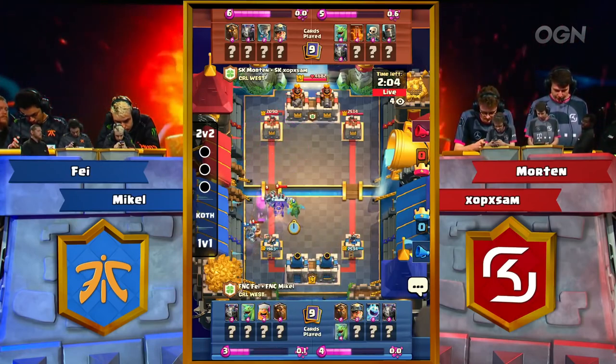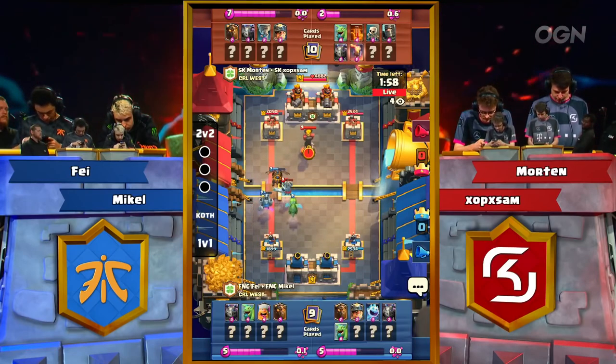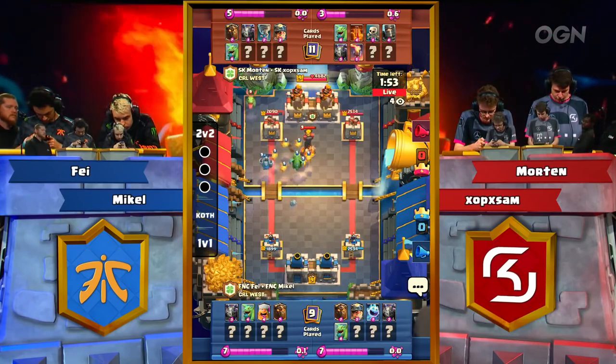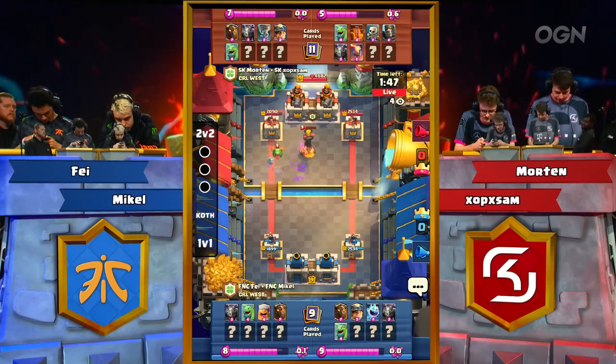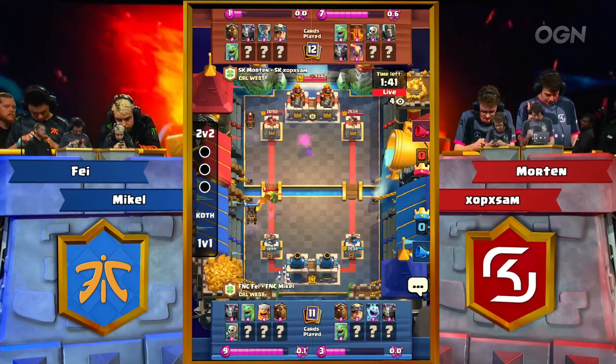Lava comes down just in time to tank for that Princess Tower. I have to imagine that Miner placement — one tile low or one tile high from this perspective — had to be a misclick there. I really like seeing the Skeletons showing up in 2v2 a lot because there are so many other troops on the board that provide offensive and defensive capabilities; using them as a distraction unit seems like a nice cheap replacement for the Guards.